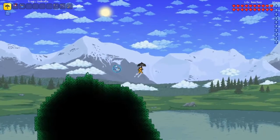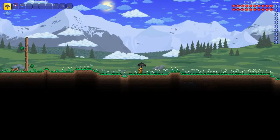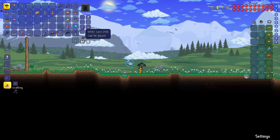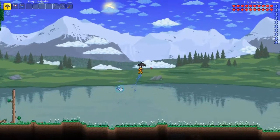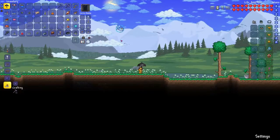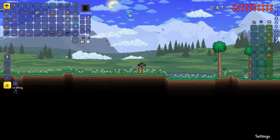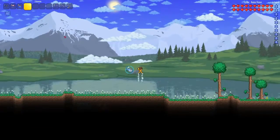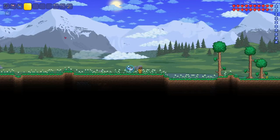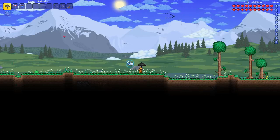I want to actually test if you take fall damage while doing this — this might be a horrible idea but we will see. It seems like you don't. I don't have my horseshoe or my frog gear on, so if you are falling quickly with an umbrella in your hand, apparently you don't take fall damage. Let me test it again — fly all the way up, fall — nothing. And then fly all the way up and fall without the umbrella — yeah, okay.